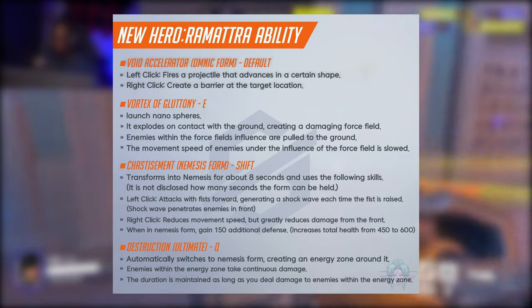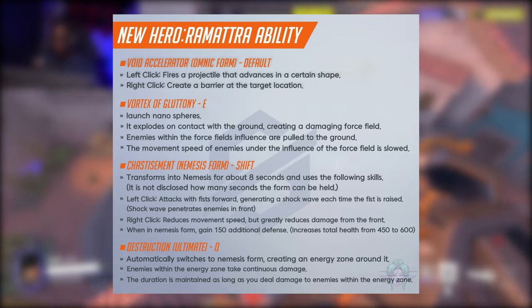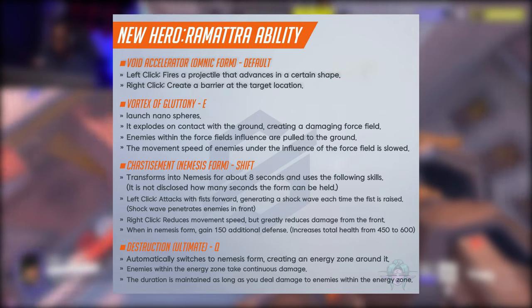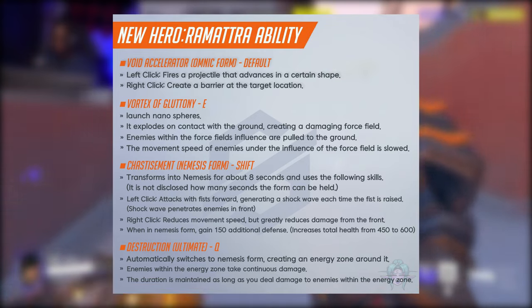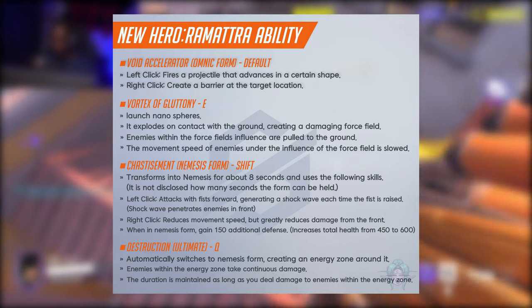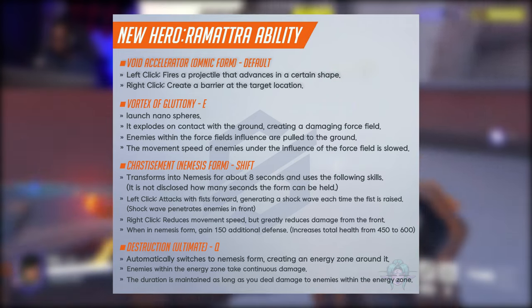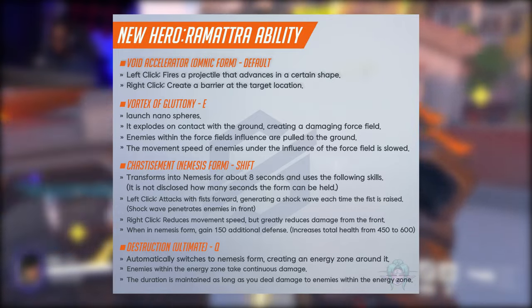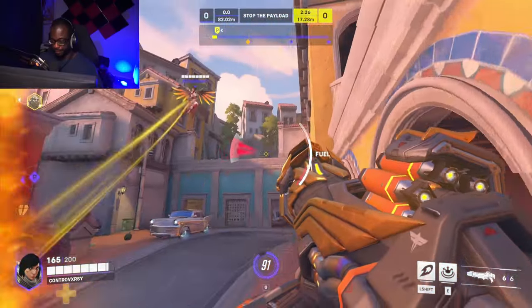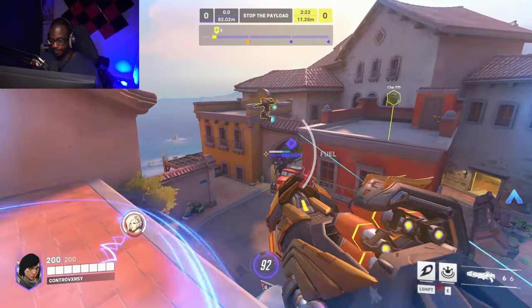His ultimate seems pretty insane. It will automatically switch you back into nemesis mode and create an energy zone around you. Enemies within the energy zone will continuously take damage. The crazy part is that he will stay in this mode as long as he is dealing damage to enemies, meaning that if the healers can keep him alive, he can maintain this mode until everyone is eliminated. We're unsure of the exact timing window, but it seems like it's going to be kind of hard to shut down.